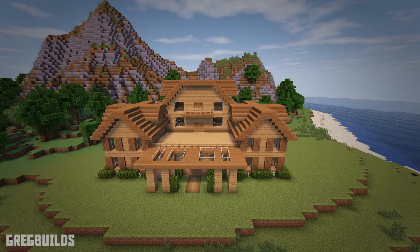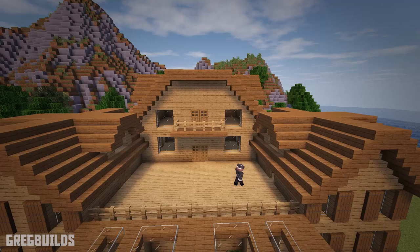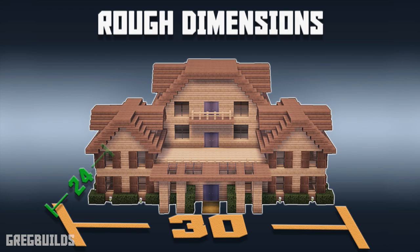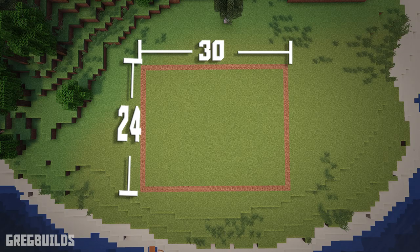Now this house will make a great addition to your Minecraft world, and this build is broken down into 10 steps. This house is roughly 30 by 24 blocks wide, and it's 14 blocks tall. Here's a complete list of the materials you'll need to build this house. This build project will require a 30 by 24 block area spacing, and I marked my area out with coarse dirt blocks so we'll know how big the layout is before we start the build.